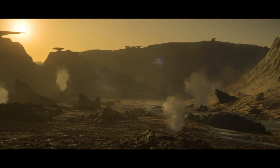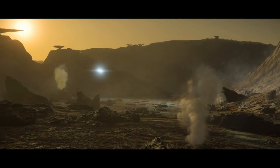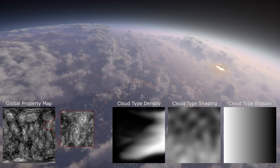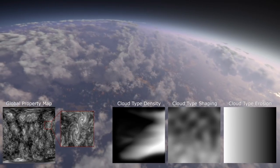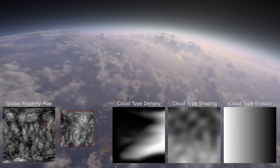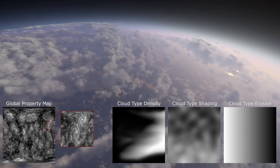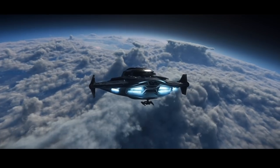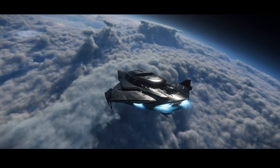Having such a wide range of planetary environments means that planetary tech will need to be continually refined and further developed. The new clouds are a clear example of this, with the first iteration of those being deployed on Crusader in patch 3.14 a short while ago. This clip shows some extremely complex clouds that CIG are aiming for in the end, although they were very clear that this is a work in progress and the final version may look different. That said, the clouds on Pyro 3 during the demo were definitely impressive.